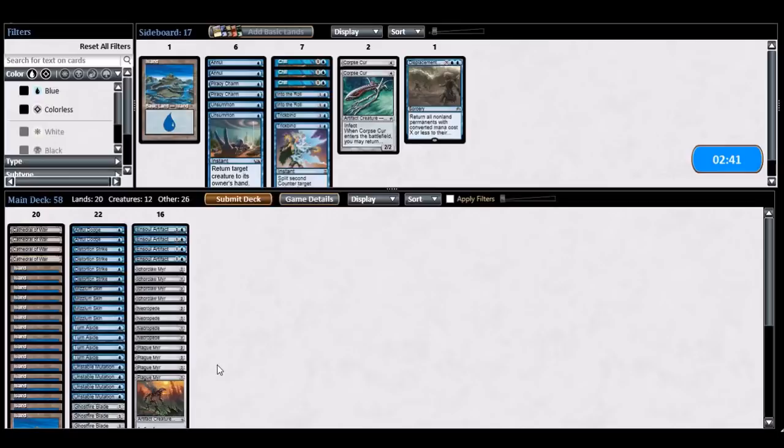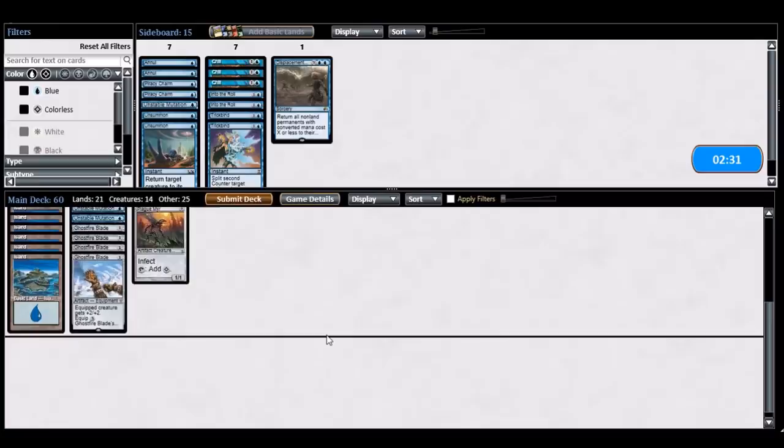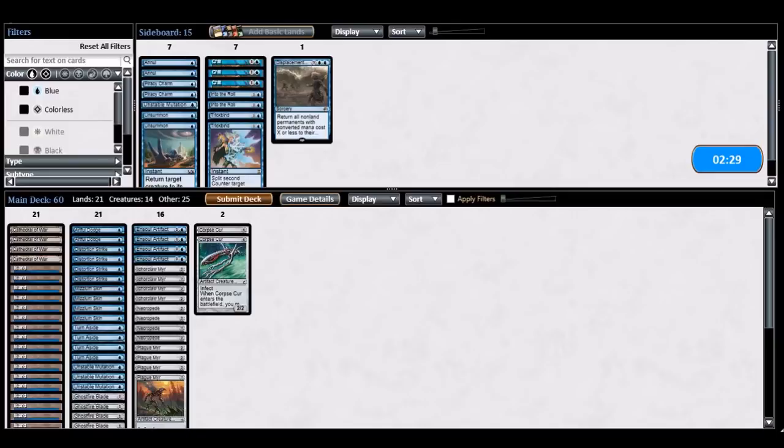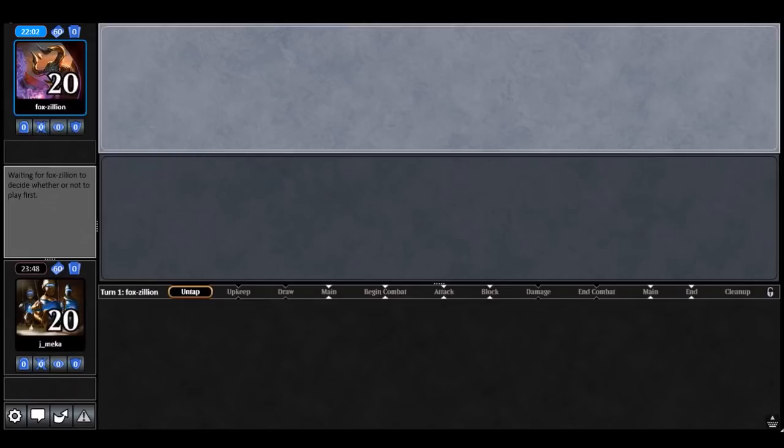I feel like my stuff is going to get removed a lot, so I'll take out one of these and add an island, add some Corpse Curs — I think that's good. I don't know about Parallax Wave yet but let's try this. They tapped out on turn three and then they died — weird.